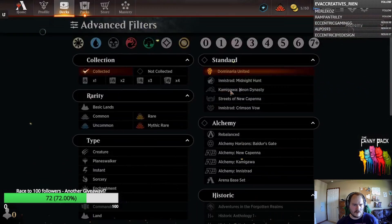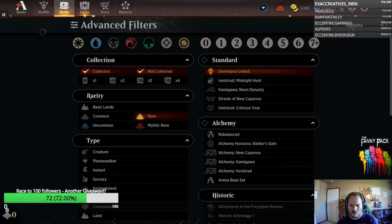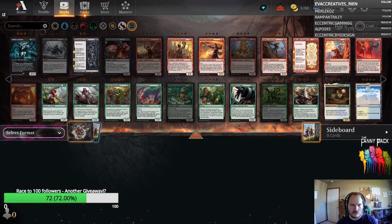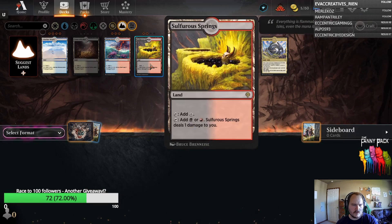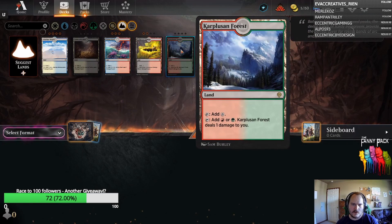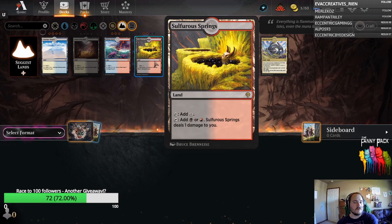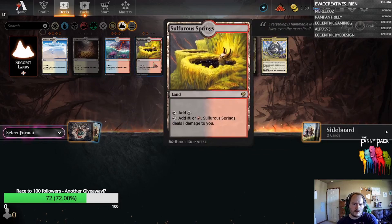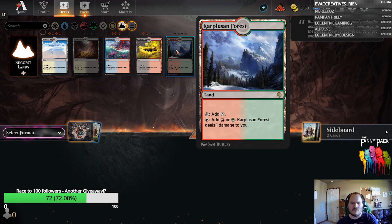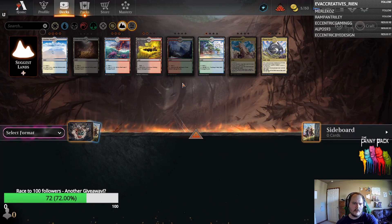The Pain Lands are the last Honorary Mention. Specifically Sulfurous Springs, Caves of Koilos, and Adarkar Wastes — these are the ally-color Pain Lands that were not previously in Pioneer. They actually haven't been printed since 10th Edition, so they were not in Pioneer and haven't been in Standard since then. Very exciting to see — I love Pain Lands as a design. They're going to be role players in Standard too, but I was most excited to discuss them in this Pioneer context.